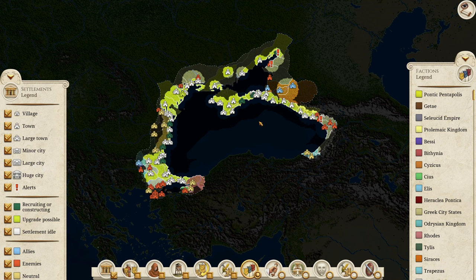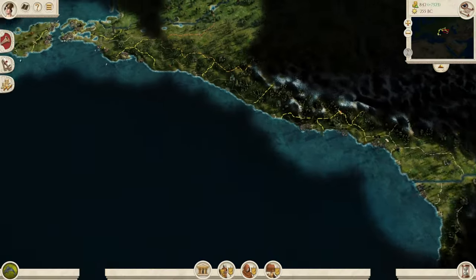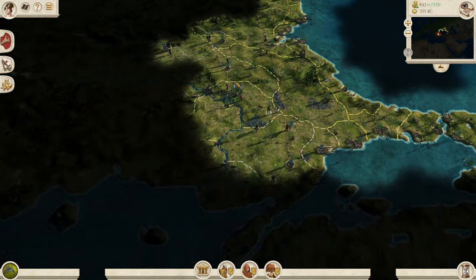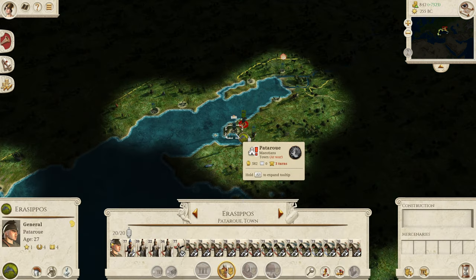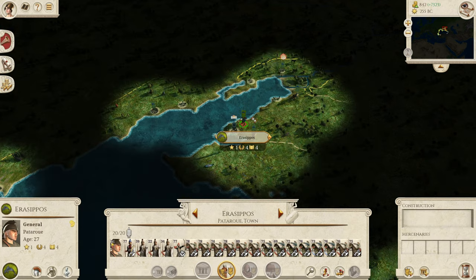Hi guys, and we are back with the Pontic Pentapolis challenge campaign, trying to take the whole of the Black Sea. Last time we made a good effort by taking a lot of settlements down the coast, taking some more settlements down here, and beating back the foolish invaders over this way as well, which was very good indeed. But first things first, we do have a battle to do straight away - a Pato-Rue over here. So let's get into it.